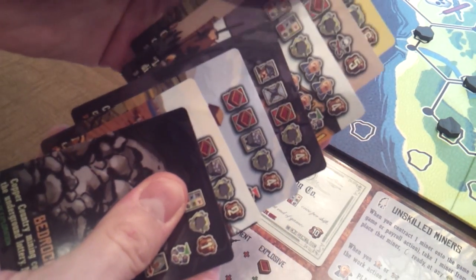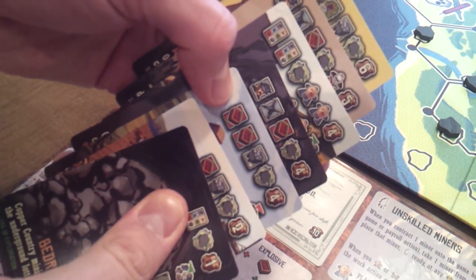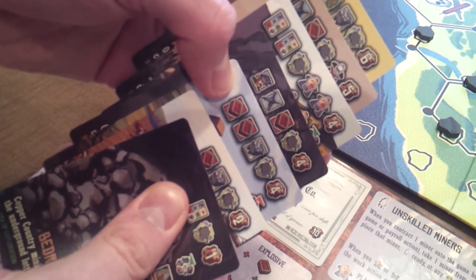Each player counts and reveals the total copper value of all the production cards in their copper pile. In this example, your total copper value is 26. This is your copper score.